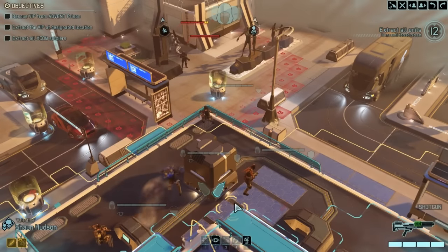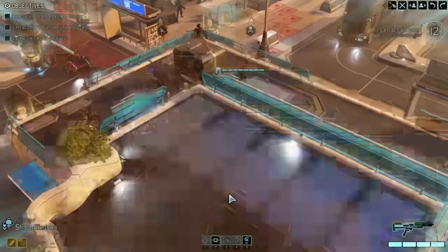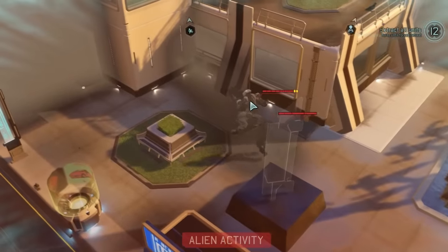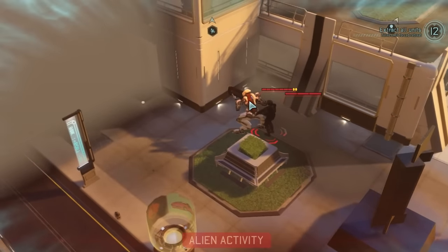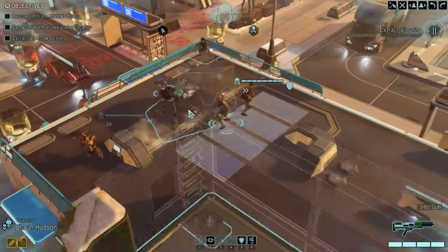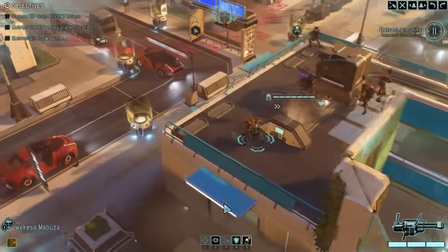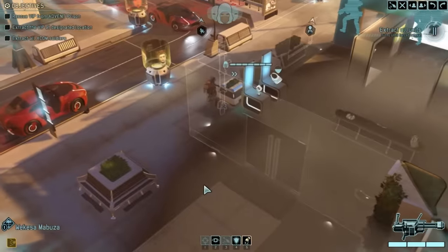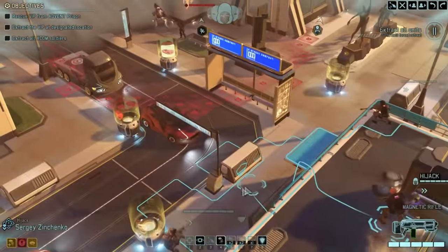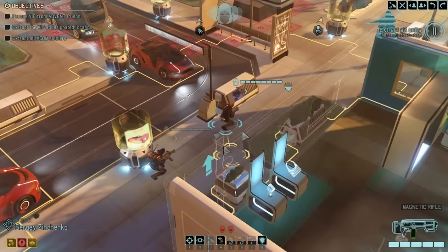Maybe at the black site we could find Sean's sniper rifle. These guys are going to patrol towards us — no, they're not. That's quite lucky, gives us a really good opportunity to take that mech out before it can do damage. Vega's in a great position. We'll get Mabuza down here — good stuff. We'll get Sergey here.